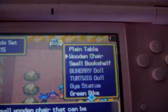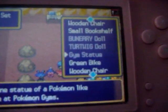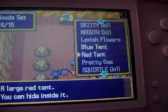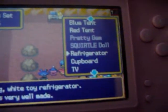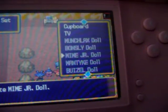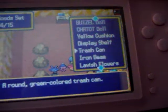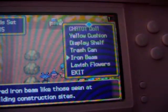...play table, and the big shelf, doll, and jump statue, and the bike, and the great shape, tall doll, flowers, tent, hunt, pretty jump, doll, refrigerator, cover, TV, lots of dolls, t-shirt, display shirt, flash cab, iron beam, like for those other constructions and it's all right.